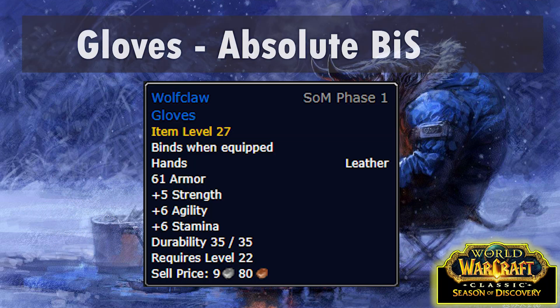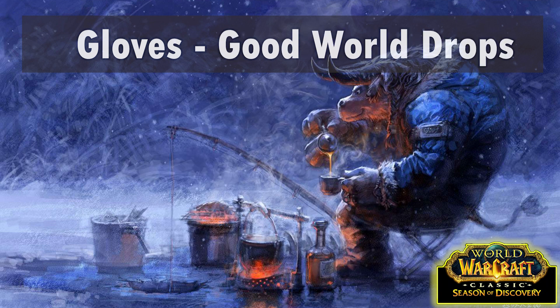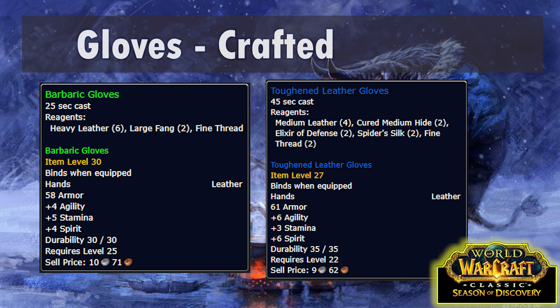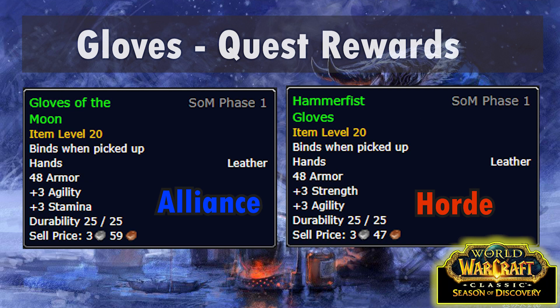For gloves the absolute BiS is the Wolf Claw Gloves, which is yet another of those trash drops from RFK. I'm actually beginning to think that the level 25 endgame might just end up being a lot of RFK farming. Failing that, there are also three good world drops: the Brawler Gloves, Emblazoned Gloves and Pathfinder Gloves are all BOE world drops. Or for almost as good, Leatherworkers can craft Barbaric Gloves or Toughened Leather Gloves - of the two, Barbaric are slightly better but it's very, very close. Alliance can get Hammer Fist Gloves from the Absent-Minded Prospector quest in Darkshore, and Horde can get Gloves of the Moon from the Cry of the Thunderhawk quest in the Barrens, though neither of those are very good.